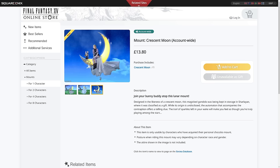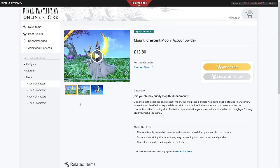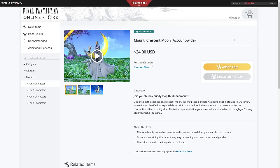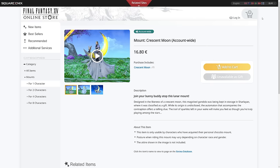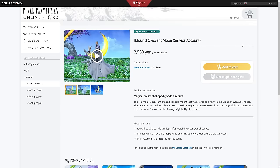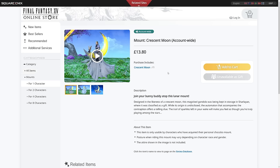This mount is essentially a Leporet sat next to you on a large half moon that floats around. It has a large veil in the background and it will cost you £13.80 in the United Kingdom, $24 US dollars, €16.80 in Euros, and ¥2,530 in Japan. This mount is account bound and is a single person mount.